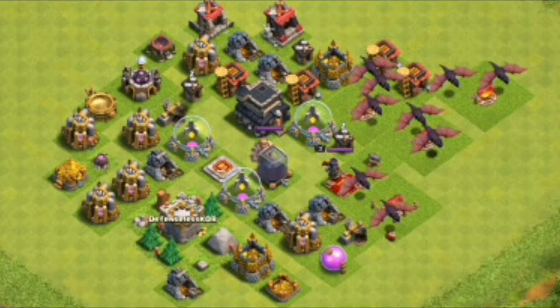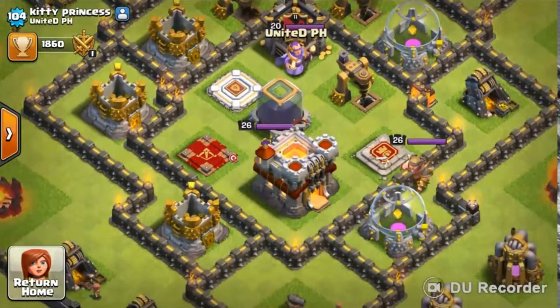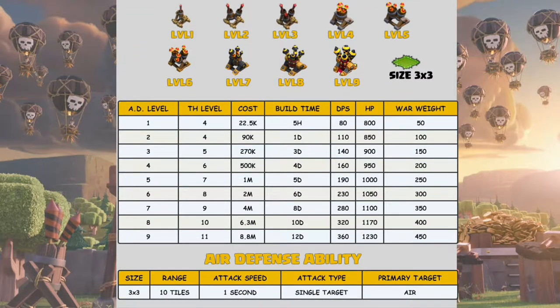The first engineered bases we saw were essentially defenseless. Then players started tweaking, creating bases with very low-level defenses. Then came super-engineered bases that figured out you can upgrade lots of walls and still defend reasonably well with hollowed-out defenses and max walls.